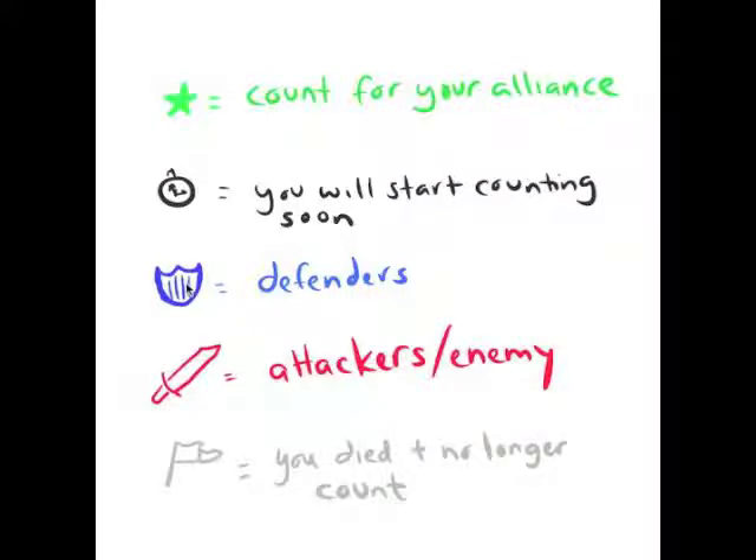The next two are pretty easy. The Blue Shield is for the Defenders, and the Red Sword means it's the enemy or the Attackers. And the last one is a little white flag that comes over your head — that means you died and somebody freed your soul, either an enemy Undertaker or yourself. You've come back to the area, but you no longer count towards your Alliance's score.